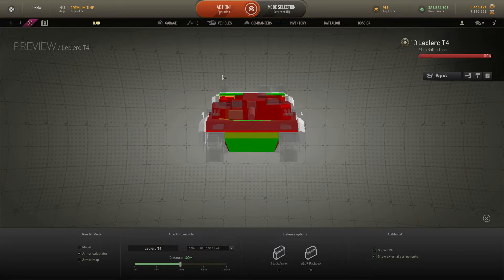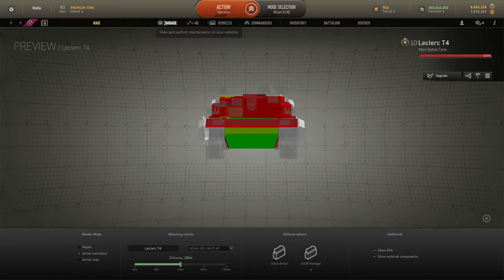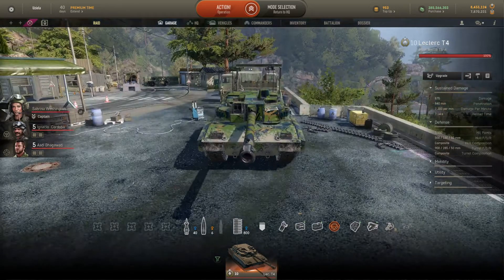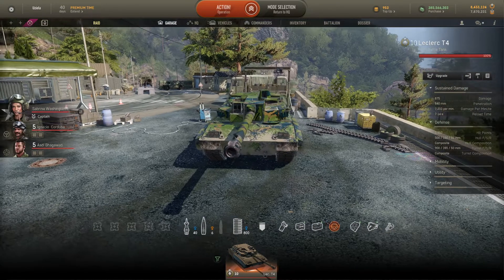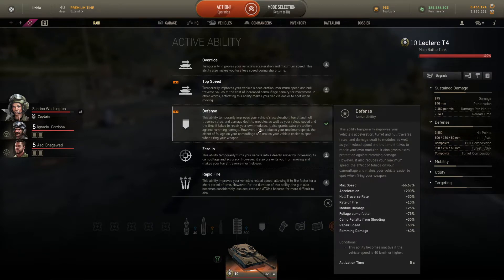The trick with how I play the Leclerc to make my hull harder to penetrate — the basic one is to play hull-down. When you don't get the chance, I use the defense active ability. It takes about 4 to 5 seconds to activate and gives me a 30% boost in hull traverse, making this a really mobile MBT. I can dance in front of my enemy, making it harder for them to hit me.